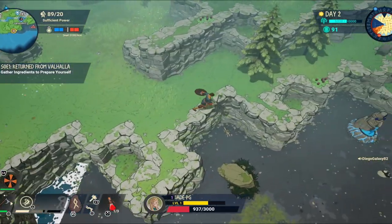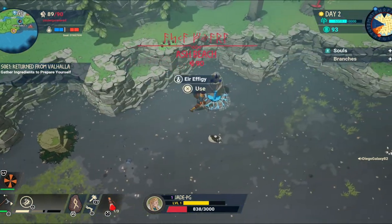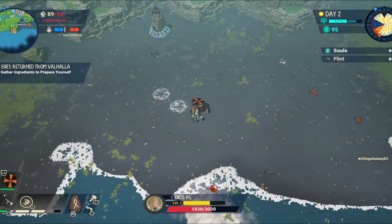Of course the game is procedurally generated so first off you need to go and find Ash Beach. Now there's a few of these should be spawning close enough to your settlement and one of them should have the shipyard on.